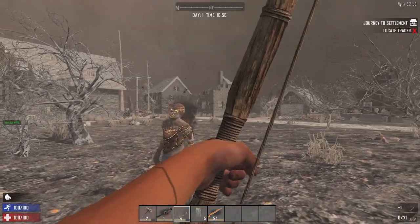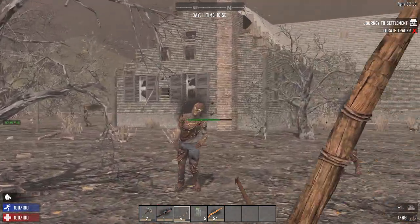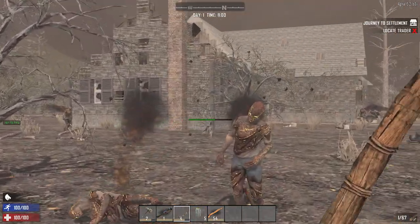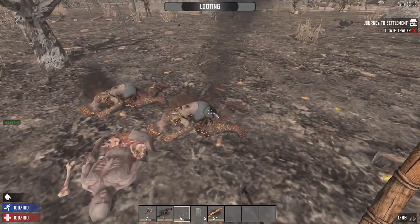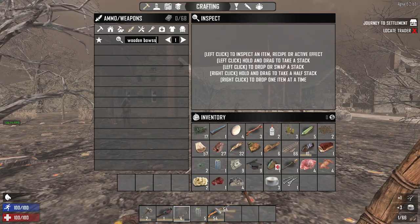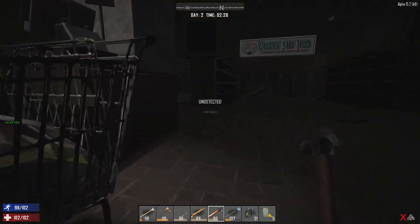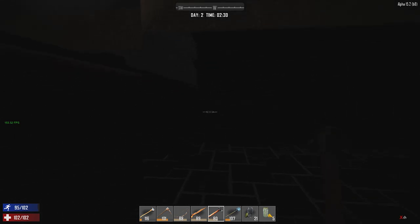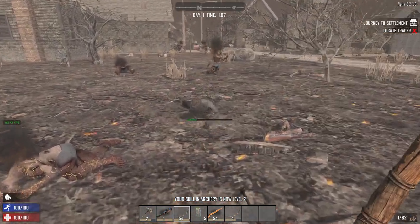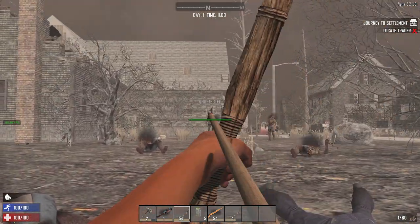Combat was way more fun in Alpha 15. The smell mechanic — where carrying meat would attract zombies — was a really fun way to make engagements feel more dynamic, as more zombies would be attracted to the fight by all the bacon on your belt. Stealth was very barebones in Alpha 15, with a simple indicator to show detection and no skills or perks dedicated to it at all, so a stealth build wasn't really a viable concept.